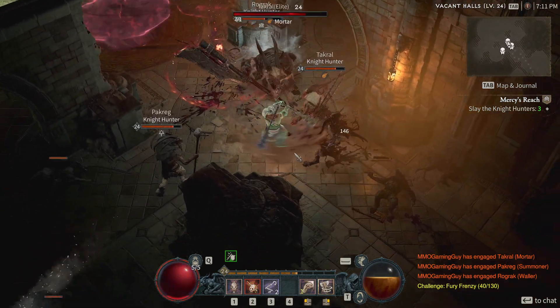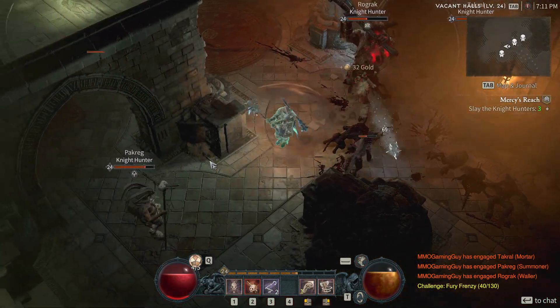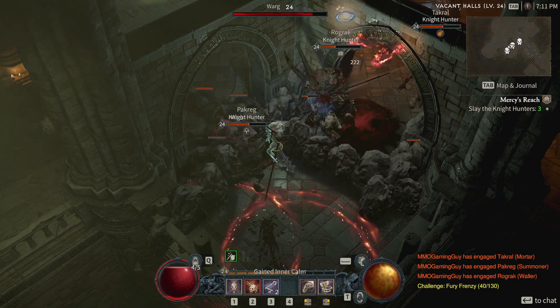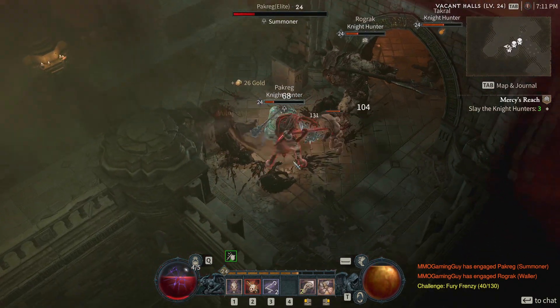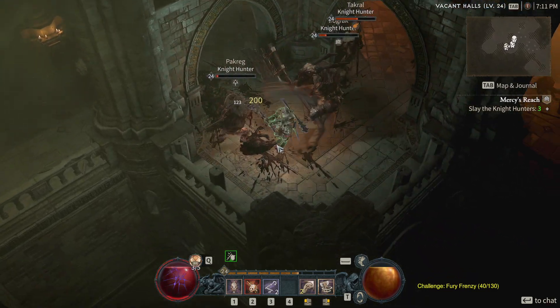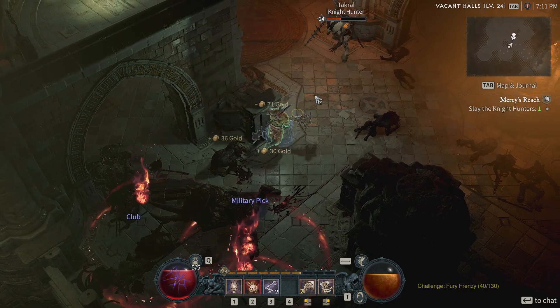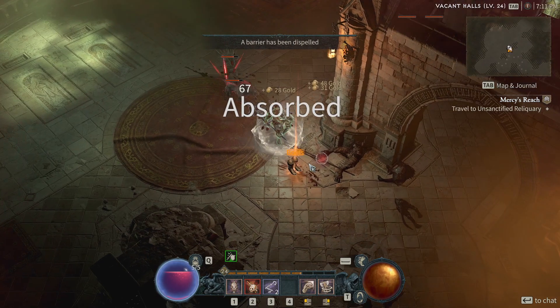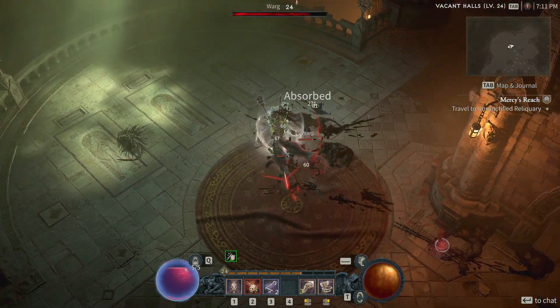Let's kill these adds. Oh, he stunned me. I used my health potion. Let's get to that guy and get rid of him. Spin! This is intense — one of my stronger fights. Oh, I got a legendary drop — Boots! Very nice.